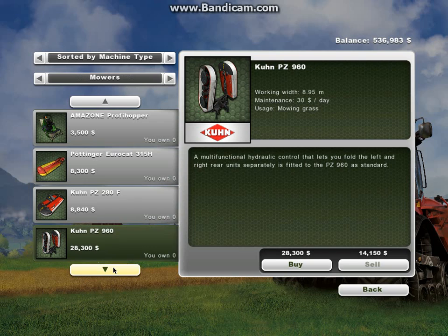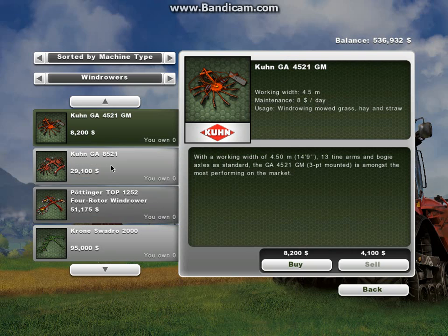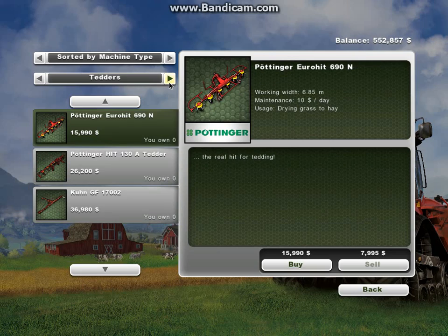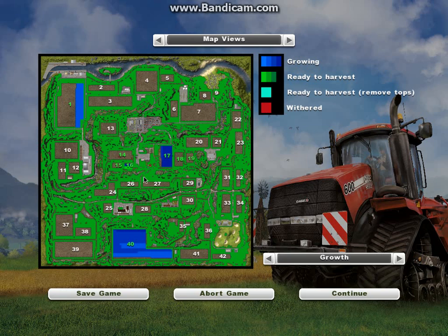Mowers are just basically mowers. I have this one — when you pull down these sides and enable widespreading, it will mow a huge area. With mowers, you mow grass and then you run over them with those. You let them sit for a while and look at your harvest window up here — as you can see, there's some green right here. You look at your harvest window and you can see where you did that.